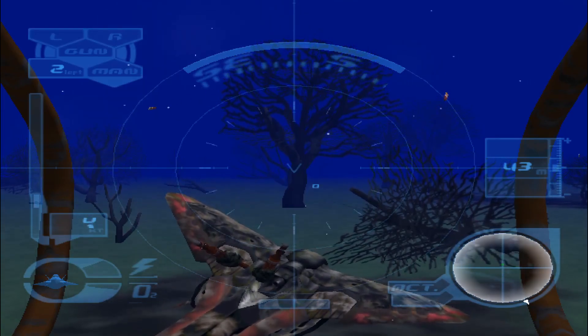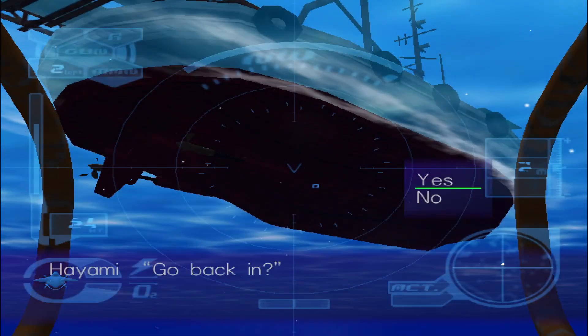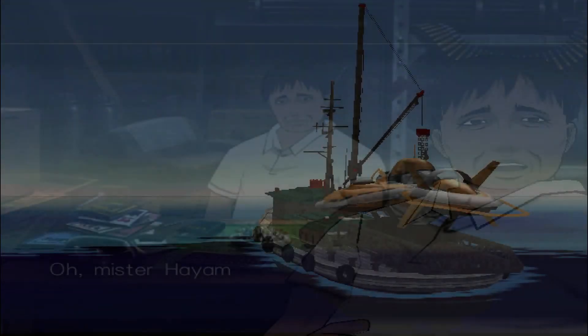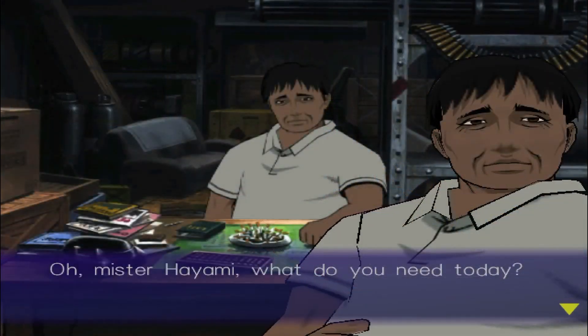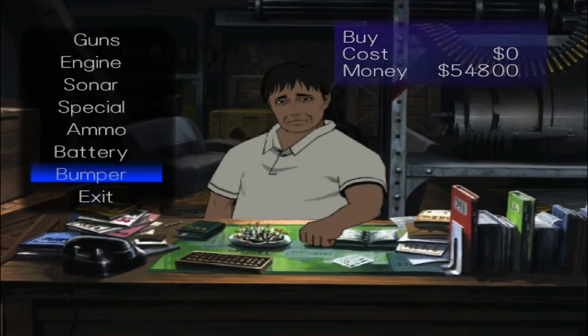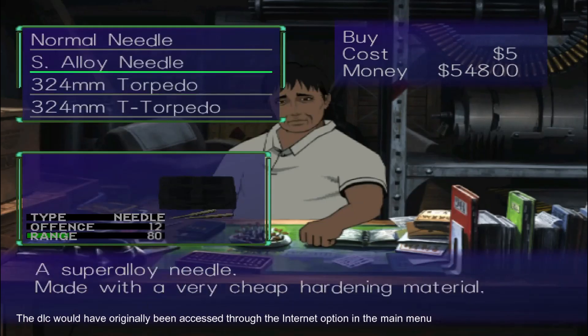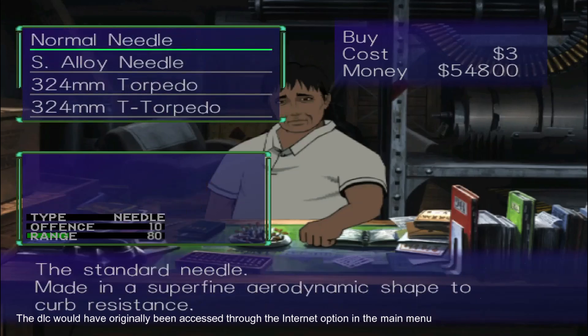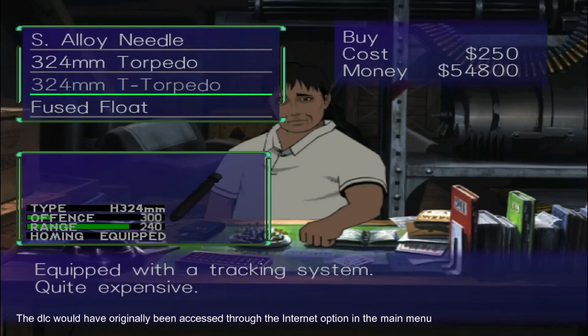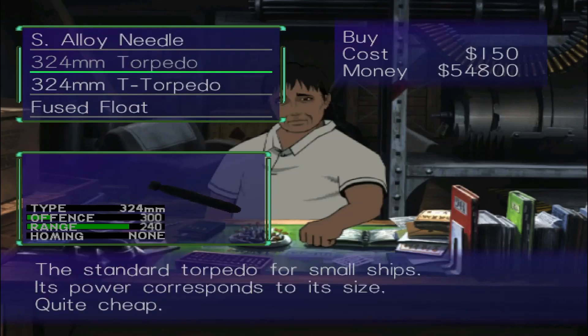That's pretty much it for gameplay. When you're done with an area, you can just head back to your mothership — it's always marked with a white arrow on your sonar. After that, the game tells you how to sell stuff at the shop, which is really straightforward. While we're here in the shop, I want to mention something interesting: this game has DLC. A few games on the Dreamcast had DLC, and this was one of them — just some new items added to the shop. Nothing mind-blowing, but still kinda interesting.